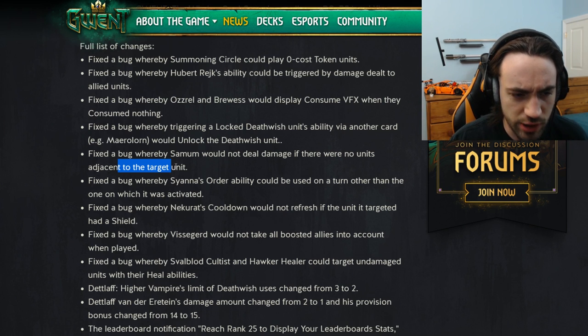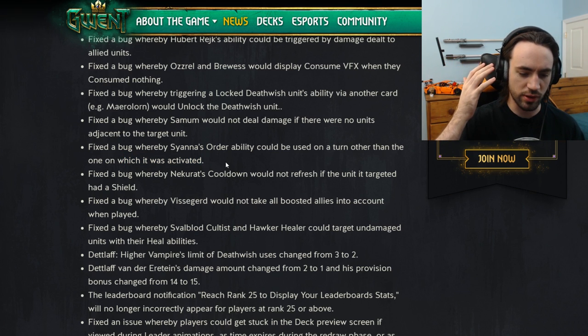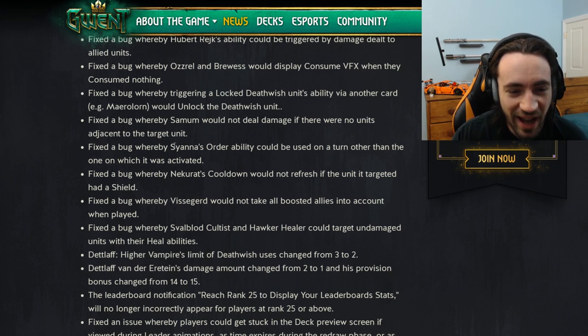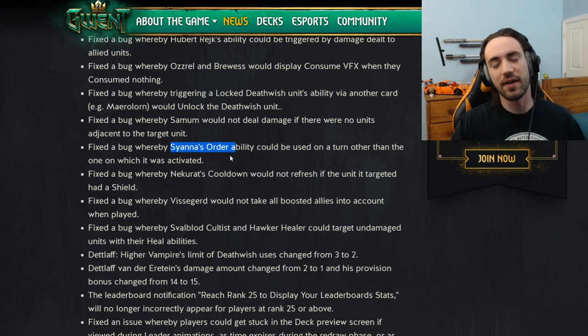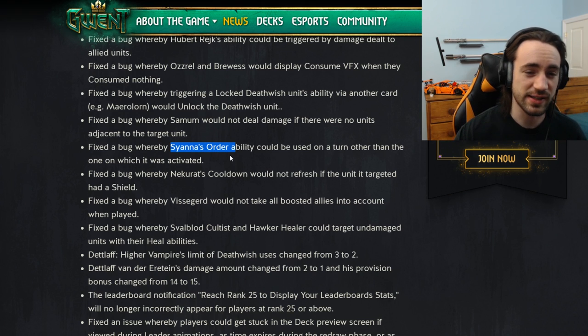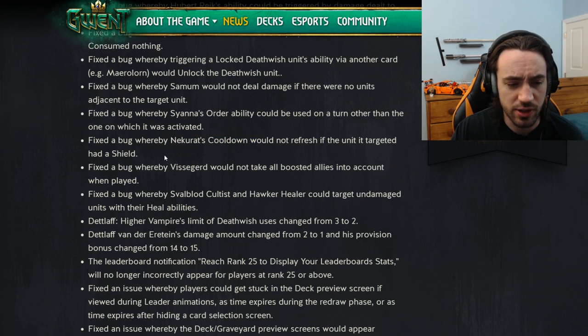They fixed a bug where Sienna's order ability could be used on a turn other than the intended one. Apparently you could play Sienna on the board, full-test it, click on her, use the ability, and then the next turn you would Vernon Roche and it would go off, playing four units. I don't know how somebody found this bug because that's not how you normally play the card — but obviously it's a good fix. Maybe the card should require 'the next order you play' rather than specifically that turn — that might make her more viable.